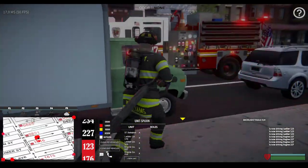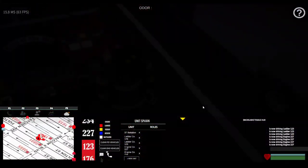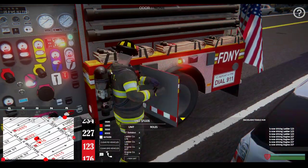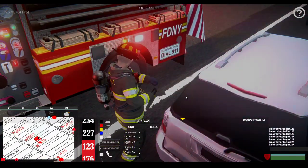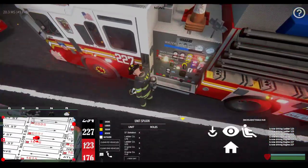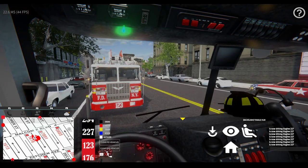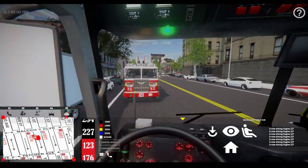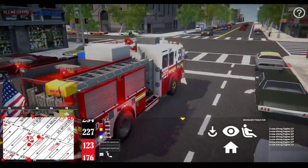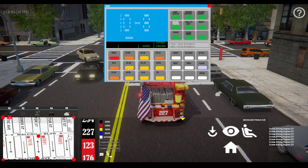The line disconnected. I'm going to pack the line back. Which ladder is this? 123. I'm getting a little bit of FPS drop but it's not that bad. We're going to clear the call, going to be back 10-8 if I can find it - somewhere around here. I don't think I can click it. I'm not too sure where the quarters is, so I might have to find it.